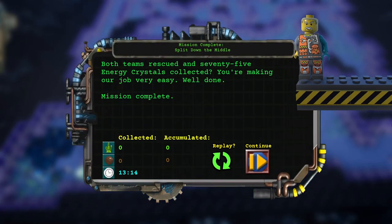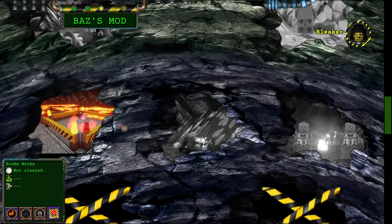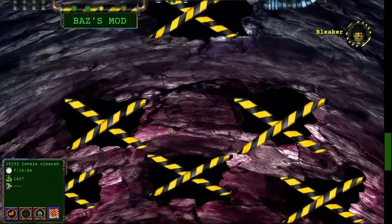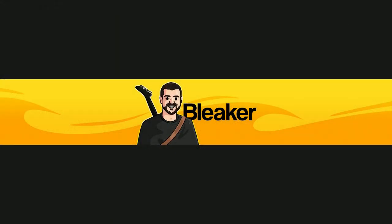Both chiefs rescued — 25 energy crystals collected. You're making our job very easy. Well done. Mission complete! I need positive reinforcement like the Chief gives me more in my life. Next up: roadworks. From here on, that's definitely when the campaign starts getting harder. So when we come back next time, the very infamous roadworks. Thank you all very much for watching, and I will see you all in the next episode. Bye!